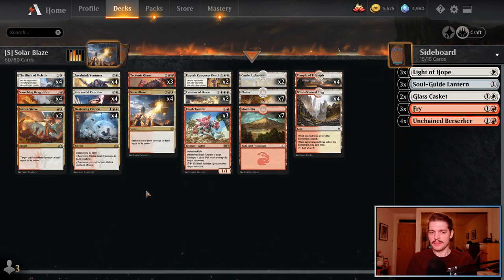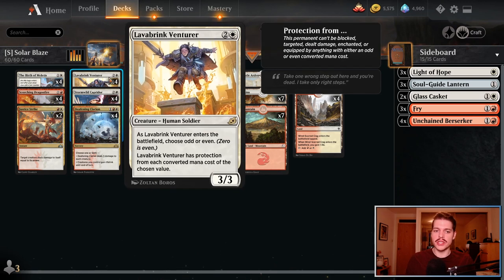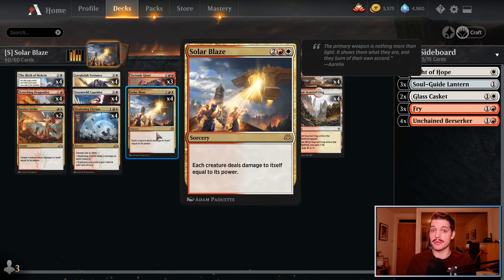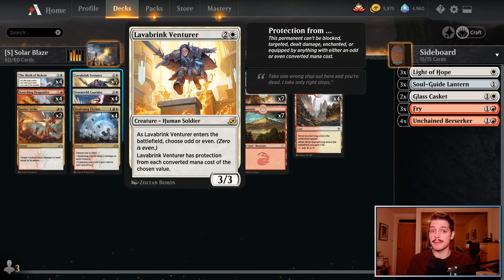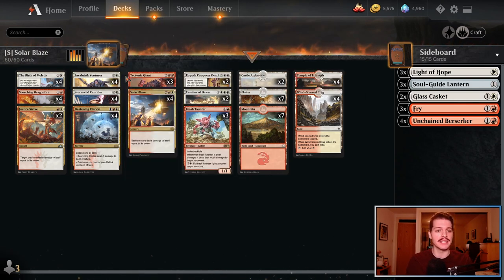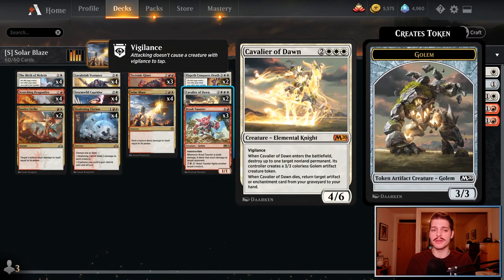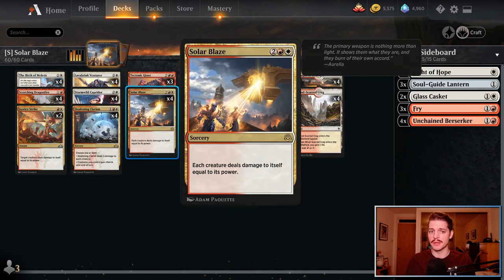As indeed do some other cards — Lava Brink Venturer. If you name Odd with Lava Brink Venturer, not only does Deafening Clarion do no damage to it, nor does — I was surprised to learn — Solar Blaze, because the Venturer should deal damage to itself, but it actually has protection from itself because it's an Odd Converted Mana Cost. So that's a wild interaction I had no idea about until I saw that. Absolutely wild indeed. Teutonic Giant — same situation. Cavalier of Dawn — neither of these die to either Deafening Clarion or Solar Blaze.